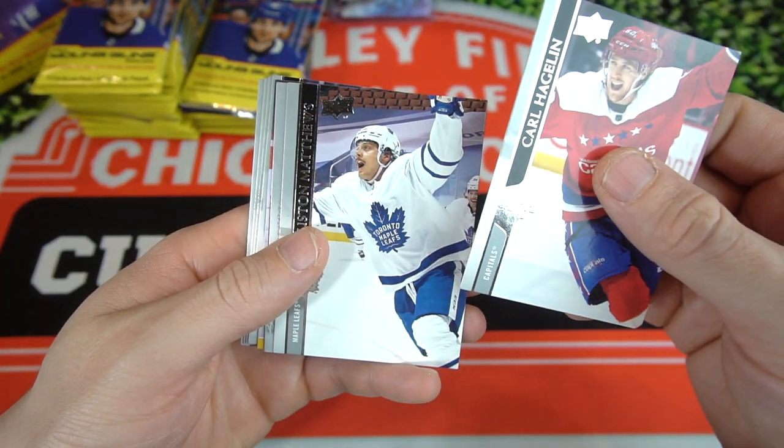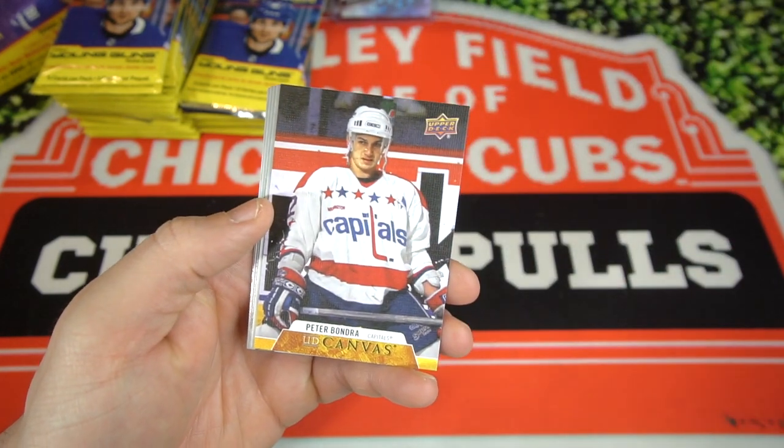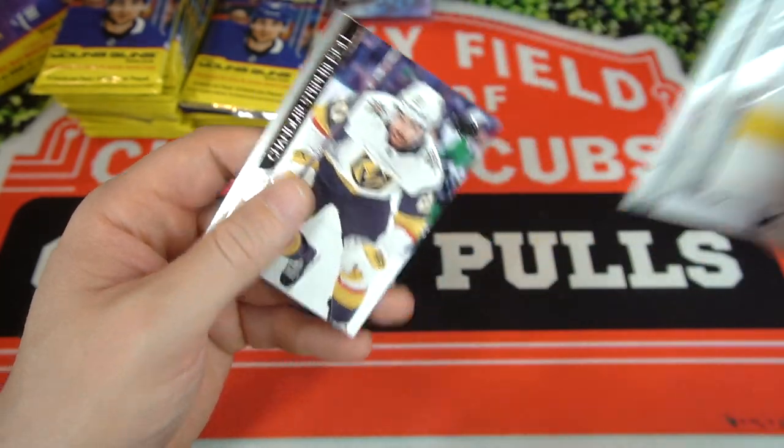We got Carl Hagelin, Auston Matthews — nice base card — Robin Leonard. We have a UD Canvas, Peter Bondra on the UD Canvas, Dan Mantha, Joel Farabee, Jaden Schwartz, and Chandler Stevenson.